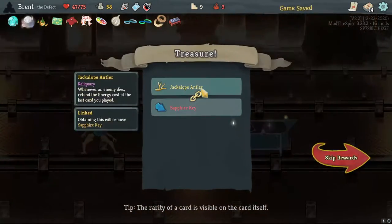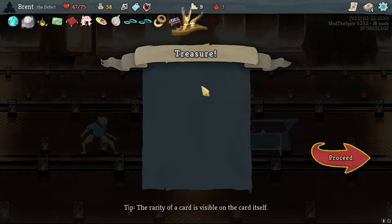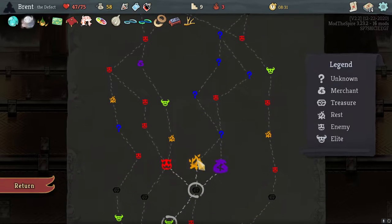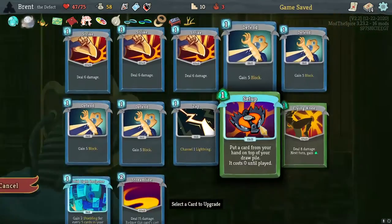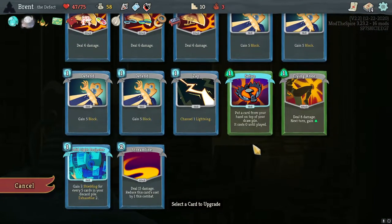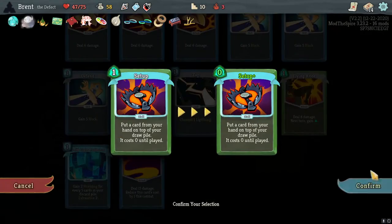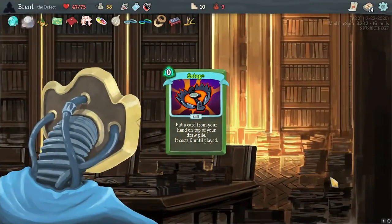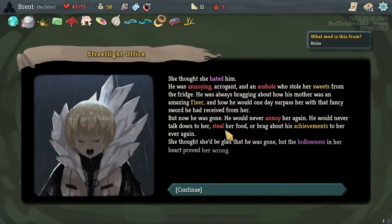Give it focus — add a Daze, exhaustive. It's good, it's just not what we want. I think I'll take Streamline. Oh, grab the rare Hyper Beam — that's very good. Jackalope Antler: whenever an enemy dies, refund the energy cost of the last card you played. So this is going to make Hyper Beam more efficient. I'm going to skip the shop and go for the Smith specifically — probably on Setup. This allows it to be playable; even if all we're doing is making a Strike free, it still gives us benefit.